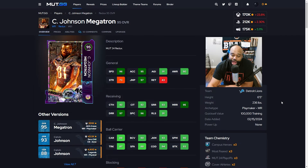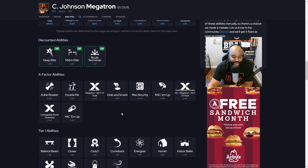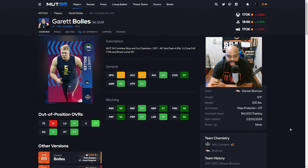Staying in the wide receiver room, this card has been a menace for players all year. It's the Calvin Johnson Megatron Redux card — 95 overall with 96 speed, 95 acceleration, 92 catching, 93 short, 95 medium, 97 deep, 96 spec catch, 91 release, and 97 jumping. He's 6'5" 236 pounds. This card is disgusting — Deep Elite for two, Medium In Elite for one, Route Tech for two. Honestly you might not even need to put anything on this card; he gets Double Me for zero and Unstoppable Double Me for zero. You just throw the ball up and let him go be great.